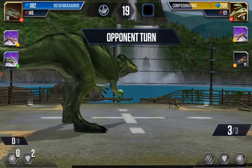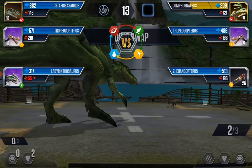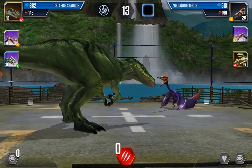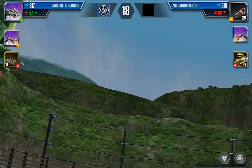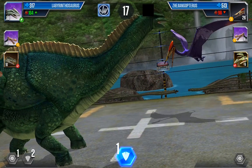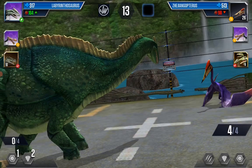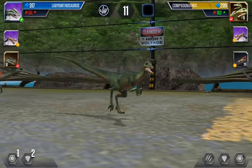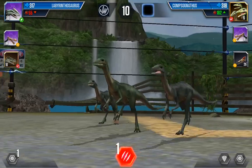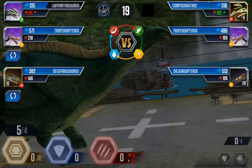One down, just have to do it two more times. He can switch — yeah, I knew he would. Now I force him to switch out again. He can't do anything to me. And if the Compsognathus doesn't heal, it's a plus point. Oh wait — no. That was a plot twist! They only have a few chances of doing that.